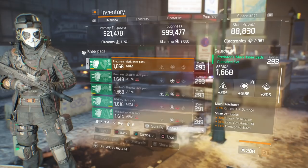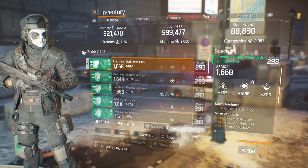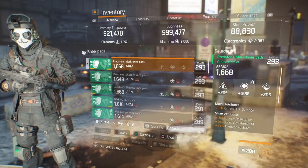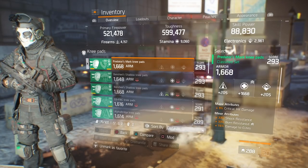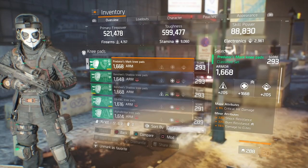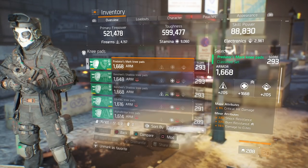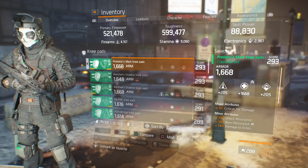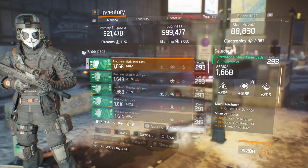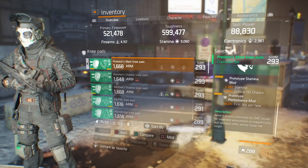For the knee pads, it's rolled stamina. The major attribute is critical hit damage, so I'm stacking critical hit chance and critical hit damage with this build at 9,000 stamina. My minor attributes are shock resistance, burn resistance, and damage to elites — another one where I would remove damage to elites. I didn't get the perfect roll Predator's Mark knee pads, so I'm kind of stuck with this. If you want perfect knee pads, you don't want damage to elites on a PvP build.